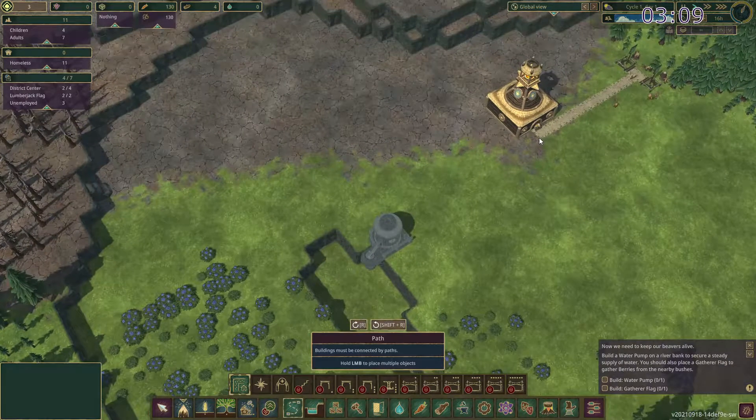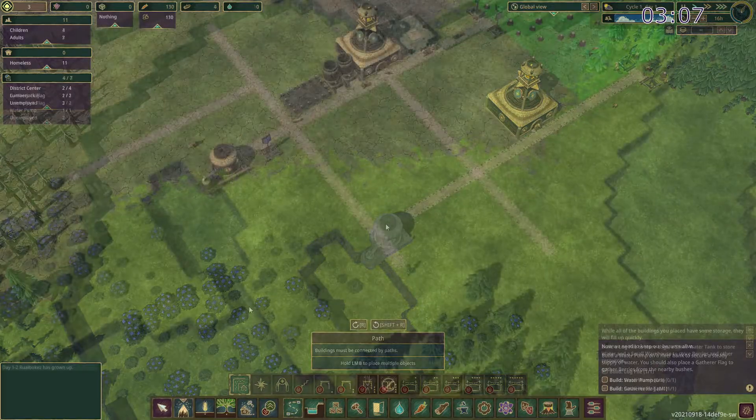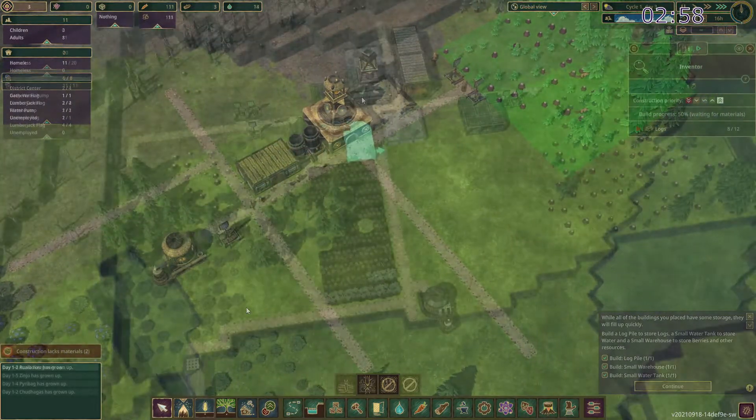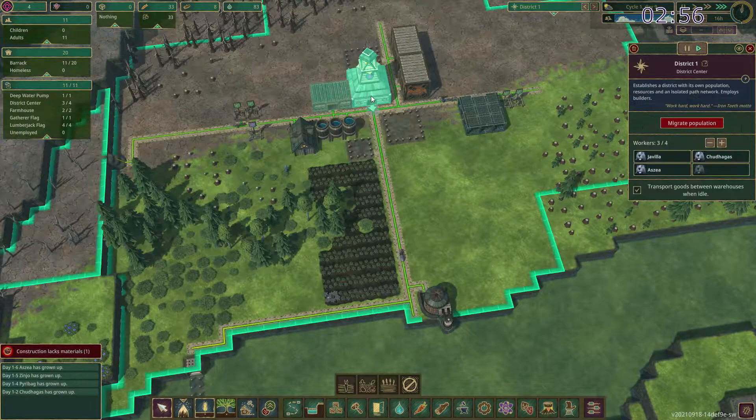Next is the UI and the controls. These are really well polished, and the game operates with some standard controls that many colony sims share, like the spacebar being a pause and resume hotkey. The menus worry me a bit for the future of the game — currently they feel great, and navigating the menus makes sense and provides plenty of information.